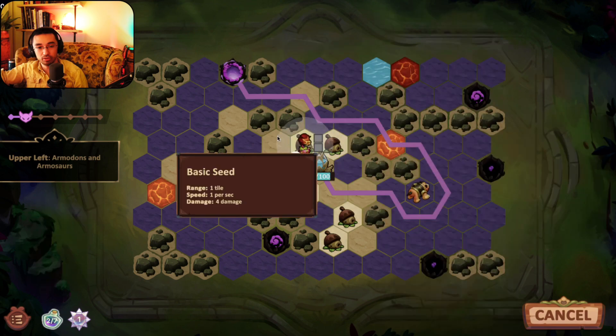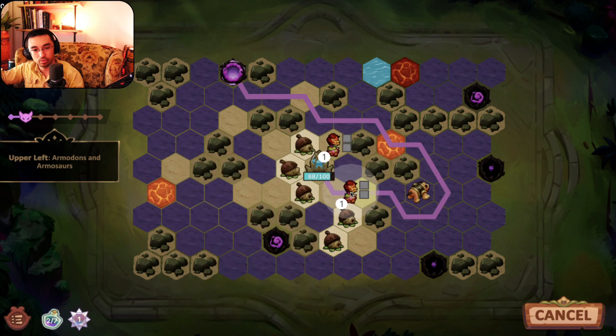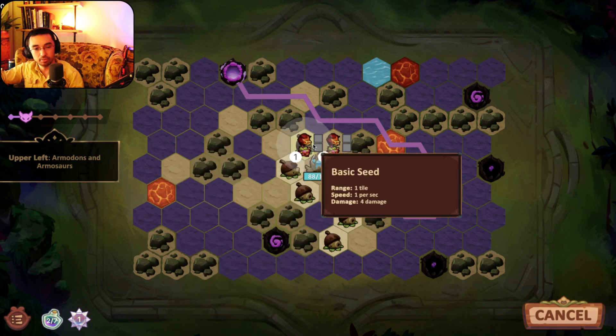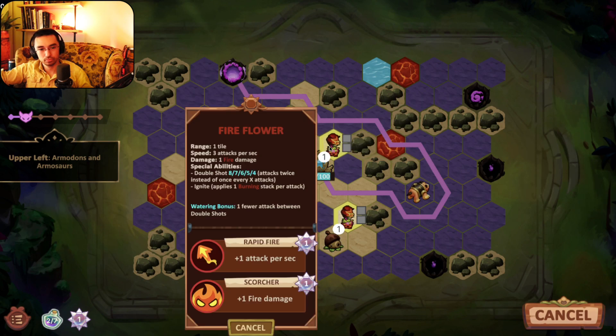I do want to get fire flower involved so there's some burn damage going on. The question is — do I want to go here and allow for better watering, or get some damage at the tail end? If I put two fire flowers together, are the stacks all stacking on top? I think so but I'm not sure — I'm going to say no just to be safe, split them up.